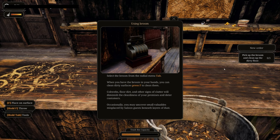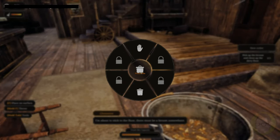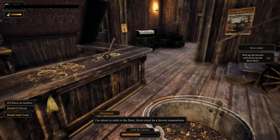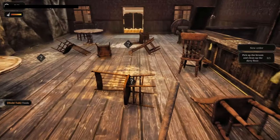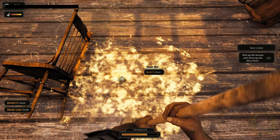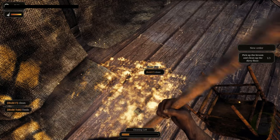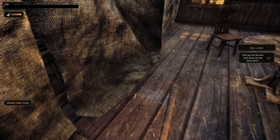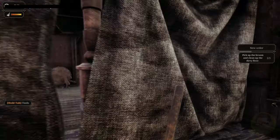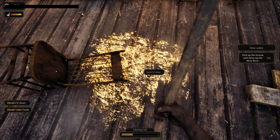Using the broom — select the broom from the radial menu. When you have the broom in your hands — we know that. Let's go into the radial menu and pick up the broom. Let's do some sweepy sweepies. Just working in our saloon. We collected nine cents. It looks like there's expansion areas here as we move on.